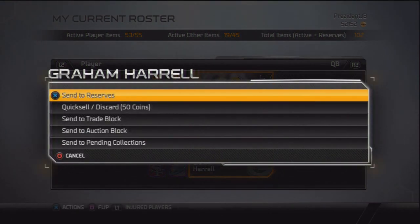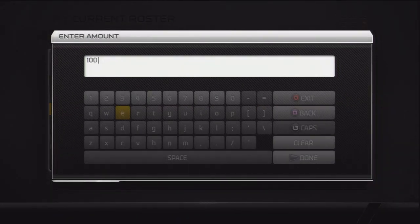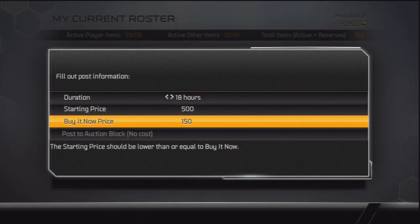In this video, I'm going to show you guys how to make some coins off bronze players. That's going to be called the bronze player method, and pretty much anyone — everyone — can do this, because you guys all got starter packs. So what you're going to do is take all your deadweight bronze players — the ones on your bench, the ones you aren't using, the ones in your reserves.